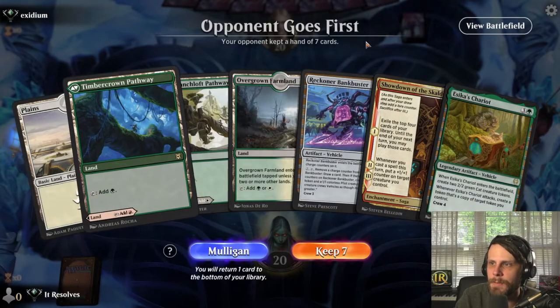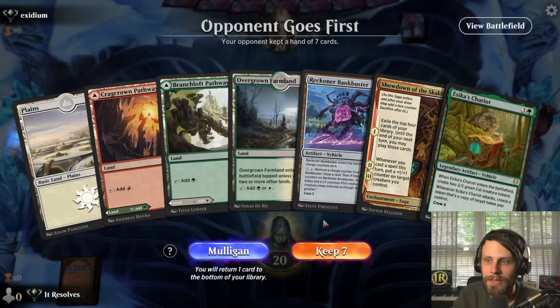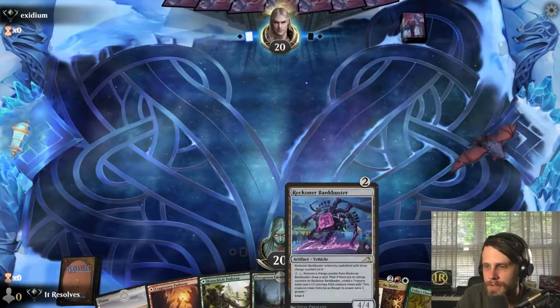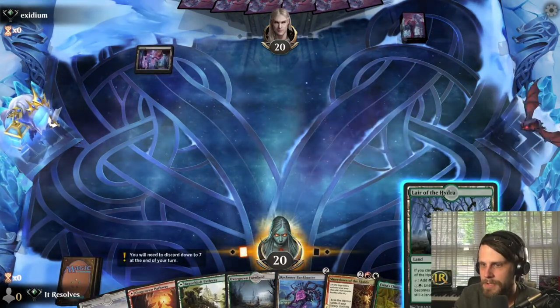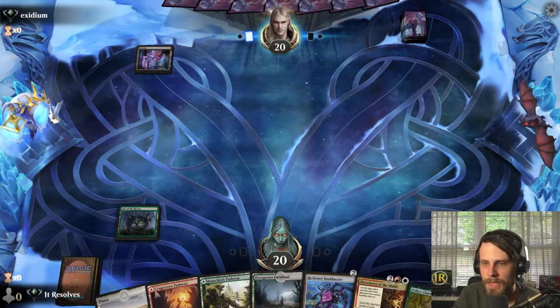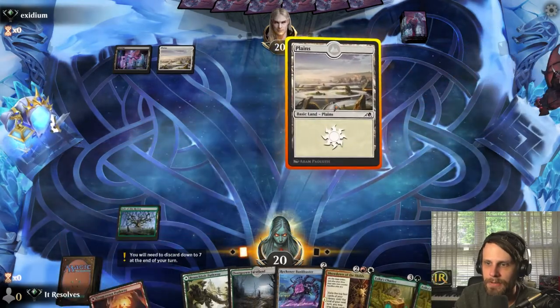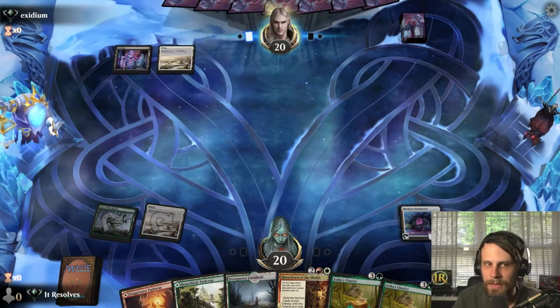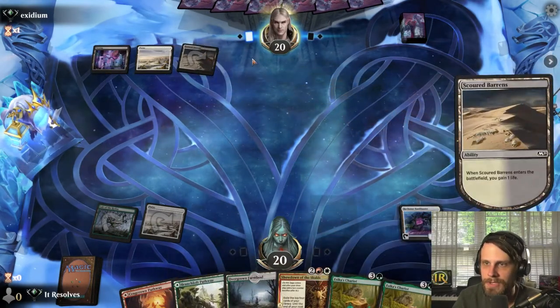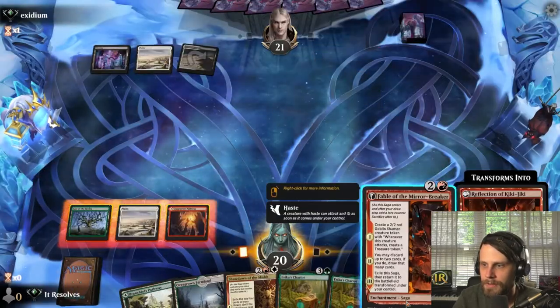Here we are for game number one. Interesting hand — I'm not super sold on it, but we do have the Reckoner Bankbuster that can draw some cards and give us something on turn three. We can play it on turn two, draw on turn three, and we've got plenty of stuff we can do on turn four. We do have all colors of mana, which is obviously a pretty key aspect to any three-color deck.